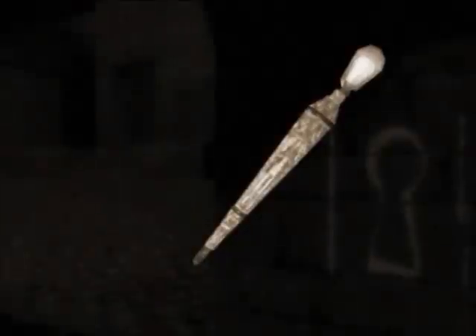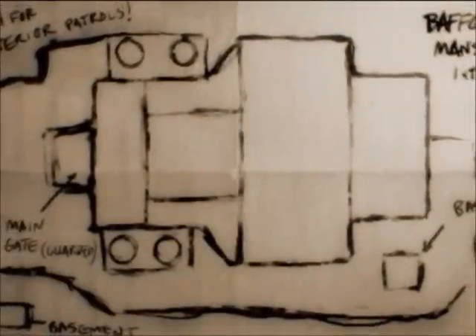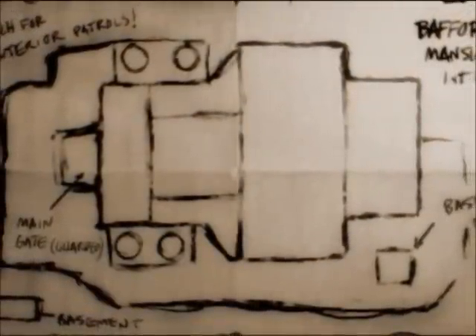The piece Cuddy wants is a scepter — silver, jewels, the usual adornments. It should command a high price. Baffert, like most of his kind, probably keeps his treasures on the top floor of the place, close to his heart and far from his servants. No point in waiting. I have Cuddy's old sketches of the place, and everyone who's going to be asleep inside already is. It's time to begin.